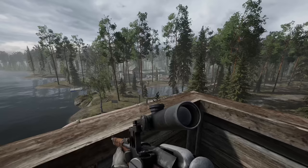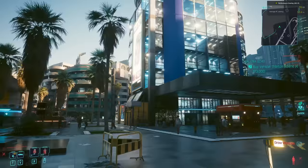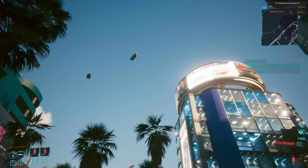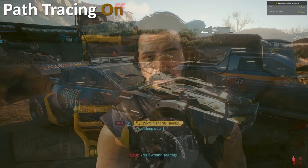The latest update for Cyberpunk 2077 is nothing short of astounding. You can now enable Ray Tracing Overdrive mode, which is a sneak peek into the future of full ray tracing, aka path tracing. You'll definitely want an NVIDIA RTX 40 series graphics card and DLSS 3 enabled before attempting to run the game with these visuals, but when you turn it on, it truly adds a new layer of realism.